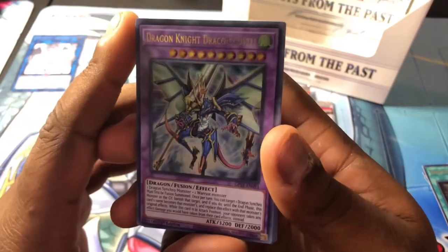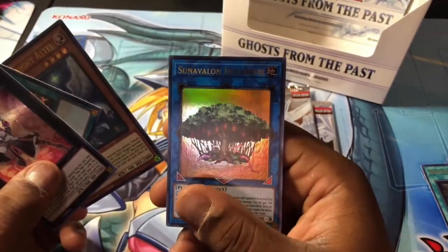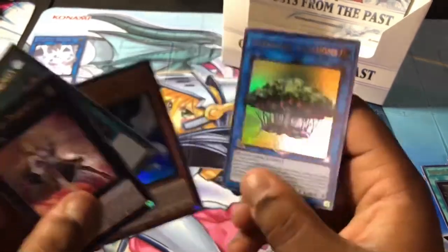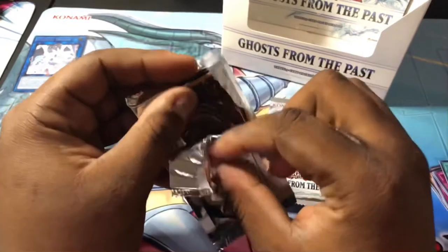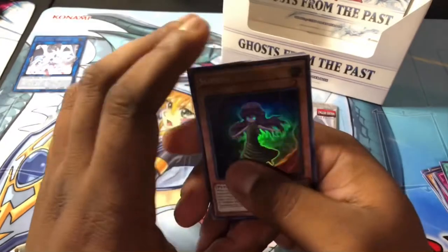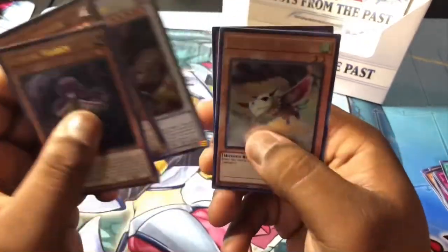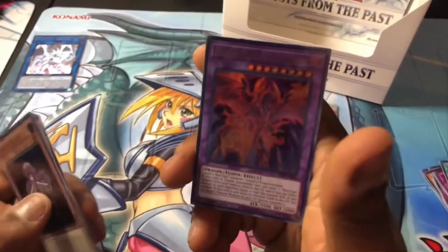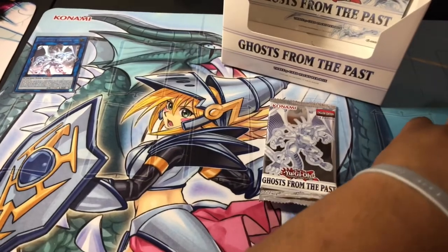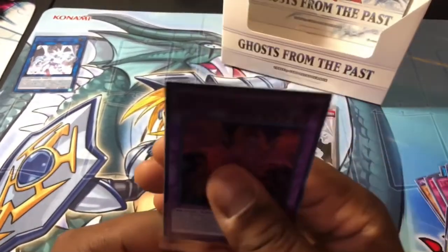Dragon Knight Draco-Equiste — that's a pretty nice card. Time Thief Perpetua, Heriatic Seal of Supremacy, Starry Knight Astro, and Sun Valon — pretty cool. Sunvine Maiden, Attack of the Cornered Rat, Buster Dragon, Miss Valley Baby Rock. Oh — Meteor Black Comet Dragon! I wanted this card so bad. I've been playing the game on my Switch and this card has been clutch for me, so of course I'm gonna sleeve this one off rip because I just have so much love for it.